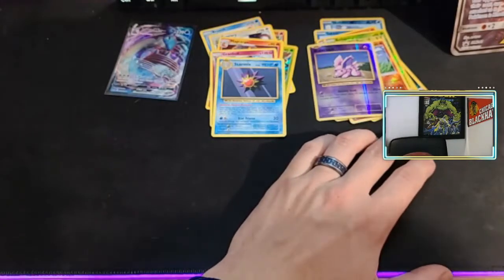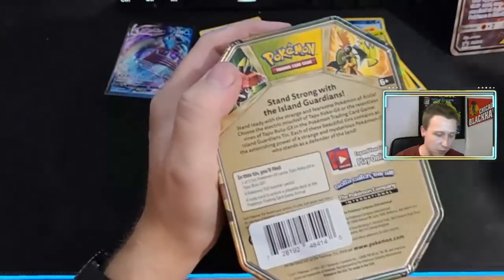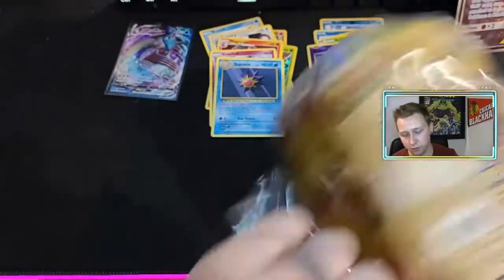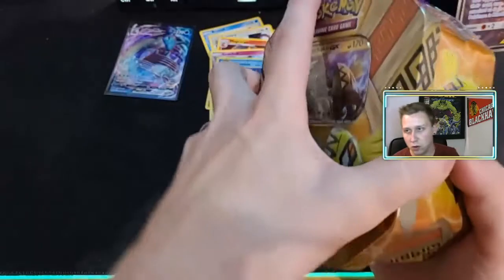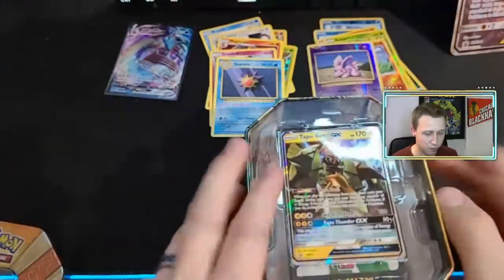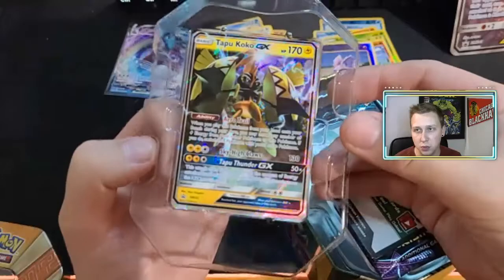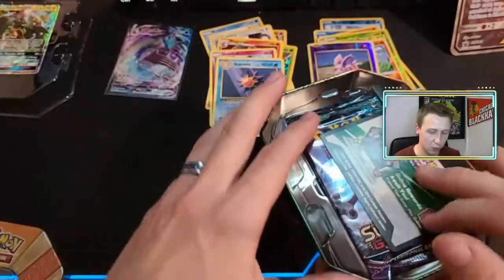Alright, and like I said, I do have beside me here the Tapu Koko GX Tin. I saw it and I was like, I can't pass that up. Gotta give it a go. We have the GX card in it — pretty sweet card, got the lightning effect on it. Not too shabby. We'll throw that back way up top.